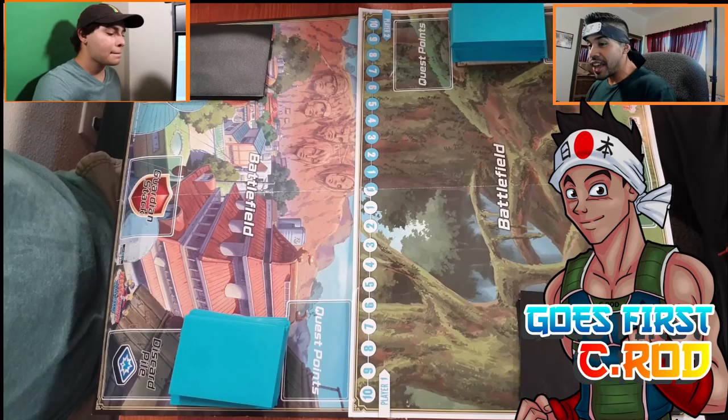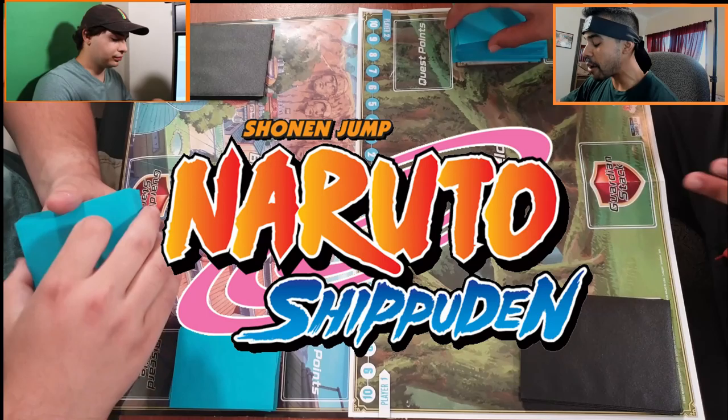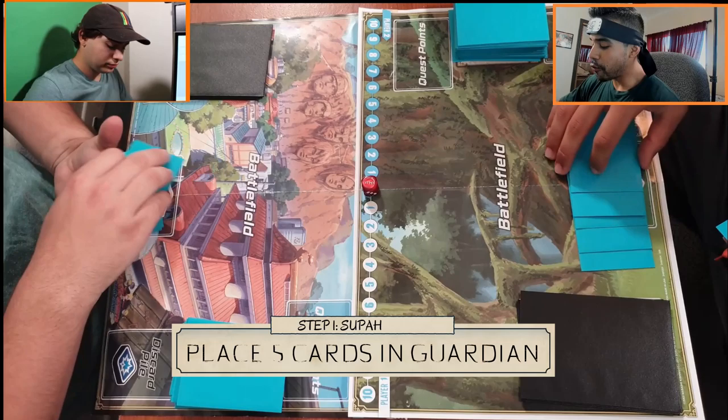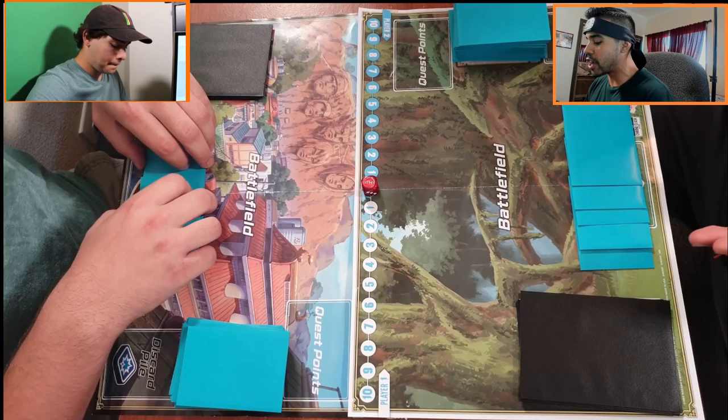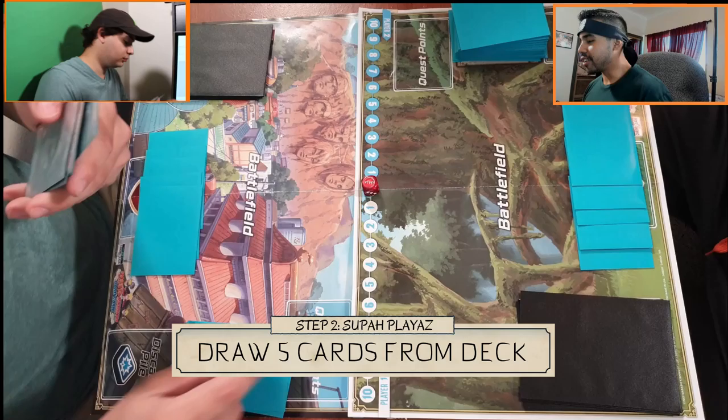We're gonna get this game going, so you ready to see who goes first? Rock, paper, scissors — I go first. This is a brand new game — it's Naruto slash Boruto slash Naruto Shippuden card game. First things first, we get five cards from the top of your deck and add it to your guardian stack. The guardian stack is like your life. After you get five in the guardian stack, we also draw five.